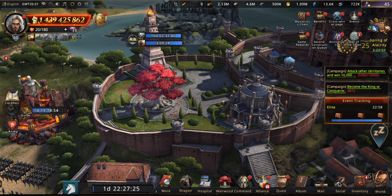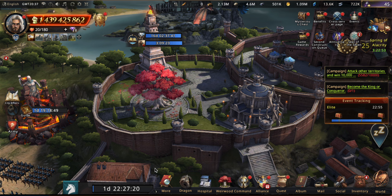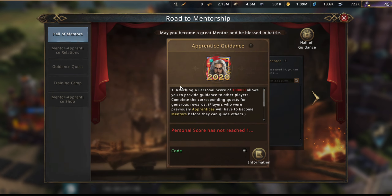Just to quickly show that: the Social tab gives you Mentor-Apprentice here, and now if you go to More, you also have it right here.